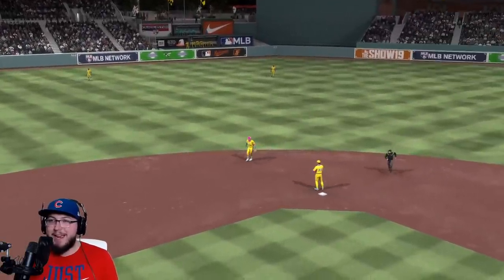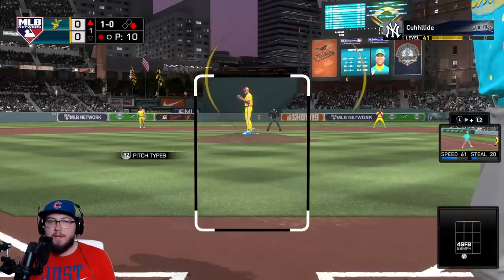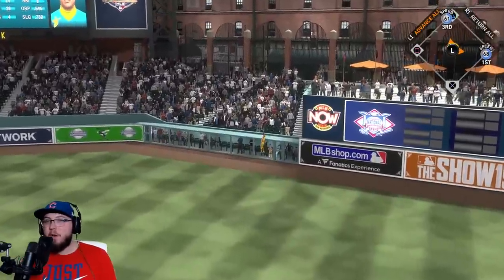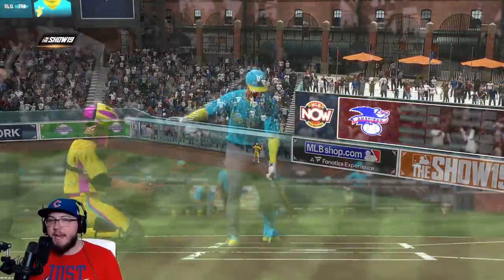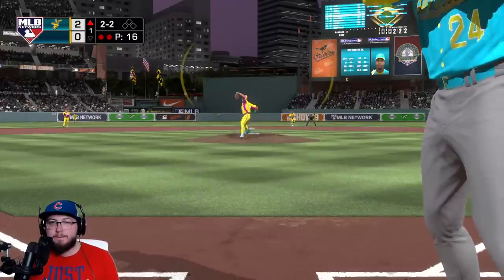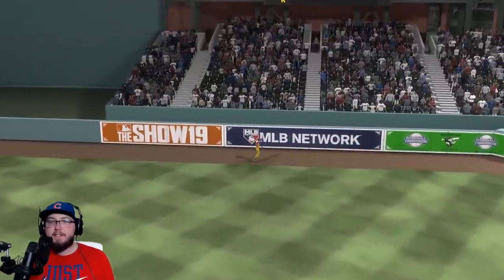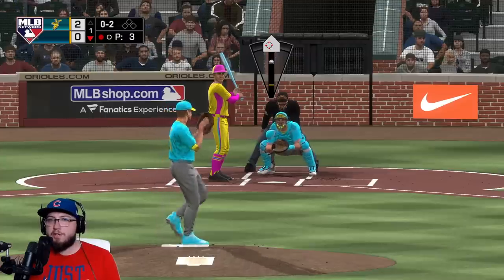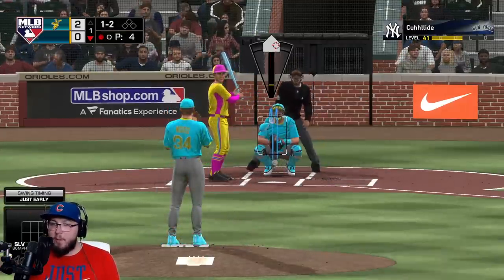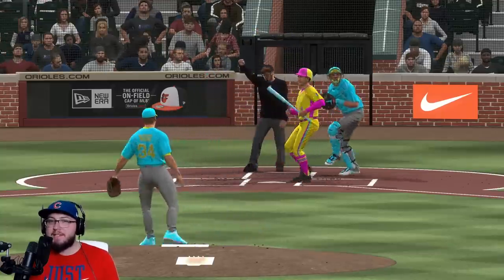Bo Bichette can't make the play — that might be a hit, turns into an error. Chipper Jones baby — that one's long gone! We go up two to nothing in the first inning. Two outs now, two and two to Griffey. We go slurve, then a 12-6 curve and he strikes out on it. Two-nothing. Here's the slurve to the next batter — he gets on base. Yastrzemski not able to get there. Nice placement for Andre Dawson. Ken Griffey up, slide step — we throw him out. Then we foul it off and throw out Dawson going to second.